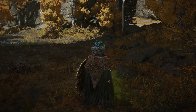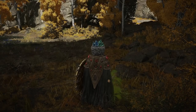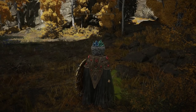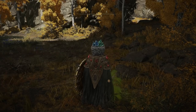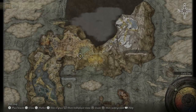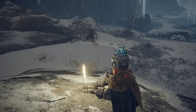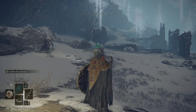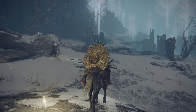For the third location for the smithing stone bell bearing, it's actually much further into the game, after you defeat Margott, Omen King at the top of Leyndell. From the mountaintop side, you're going to take the Grand Lift of Rold and head into the Zamor ruins. Tag has already opened up that shortcut for us, so we're going to go ahead and head there. Welcome to the mountaintop of the giants — this is where we're going to find our third Smithing Stone Miner's Bell Bearing.